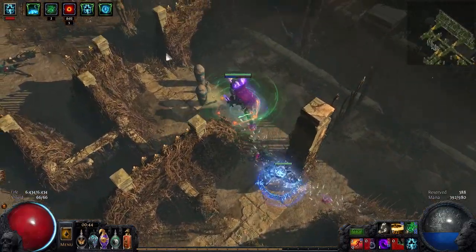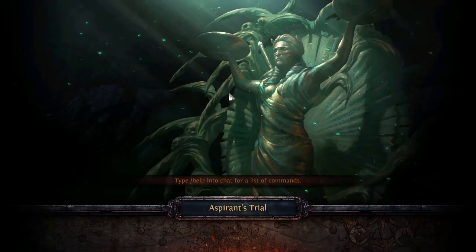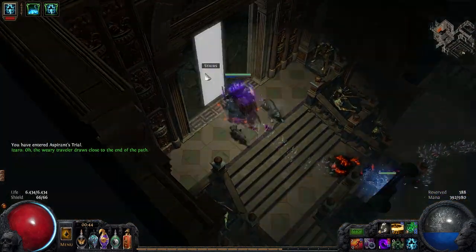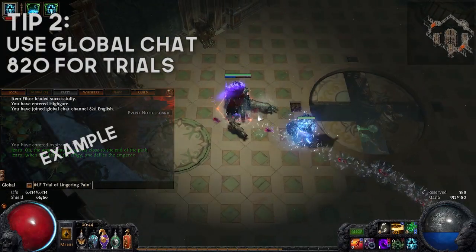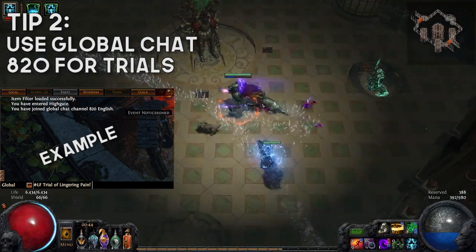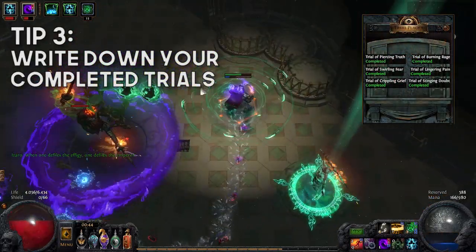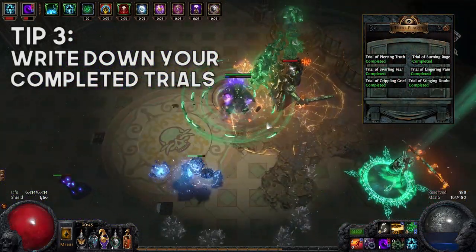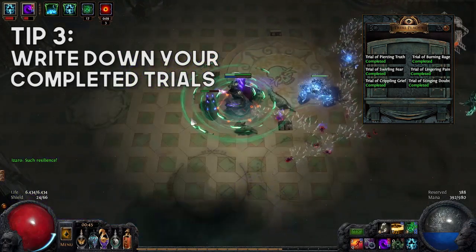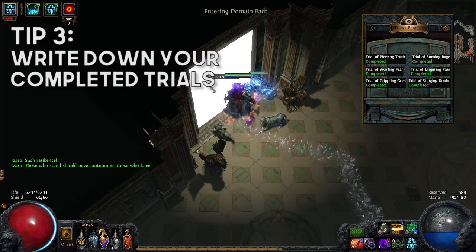What if people are having trouble finding the Uberlab trials? What do you suggest? A lot of times people are frustrated because they can't find those trials. There are six trials that you have to unlock before you even get to Uberlab itself. A lot of people don't know about Global 820. You can go into that channel and ask for specific trials. The good thing to do is write down what trials you haven't done so you have an idea of what you're looking for, then cross out the ones that you do have. And you can click on that plug and see what you're missing — but other than that, you can't. So write it down.